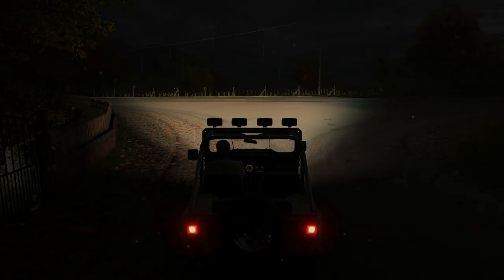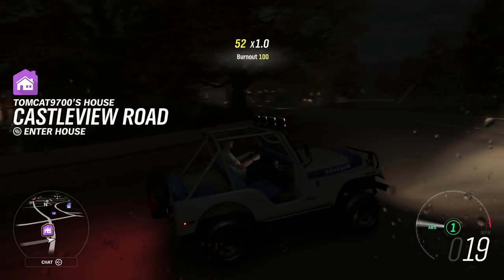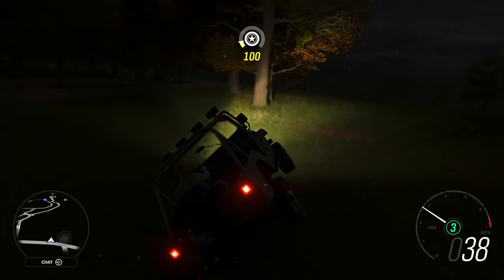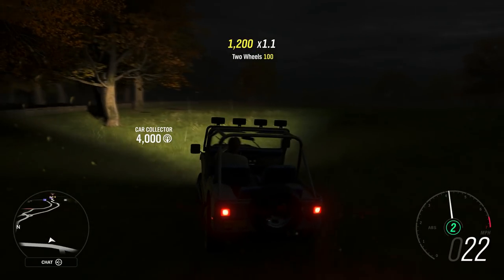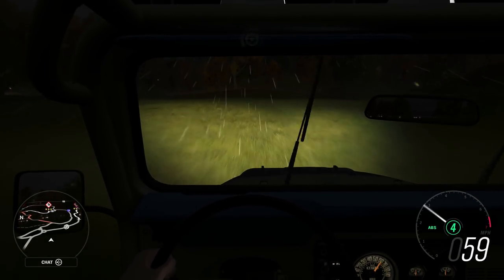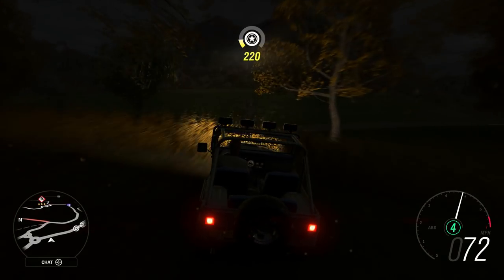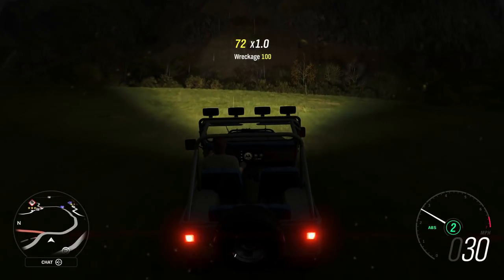Now let's take this thing out there and go up to the hill that's really close to this house and see what it's like. Look at that body lean — holy crap. If you turn too hard, it flips like a real CJ. It drives like a real CJ! It's nighttime right now though, so we'll pick this up when it's not nighttime anymore.